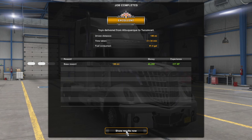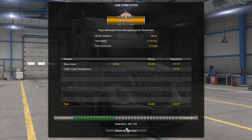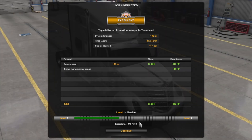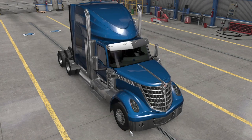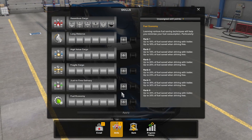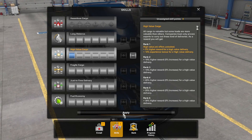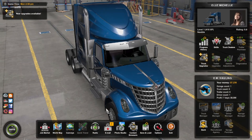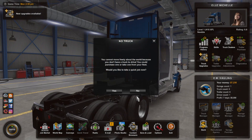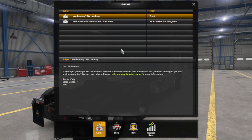Alright — $5,269 and 332 XP, and we've reached level one: Newbie! We can pick a skill. I'm thinking let's start off with high value cargo first, and then we'll get the other stuff as it comes. Let me just check the email real quick — yeah, yeah, we know.